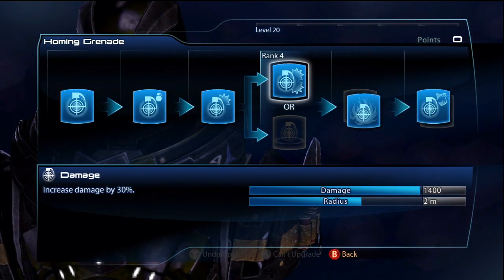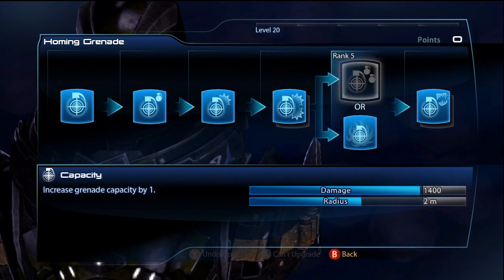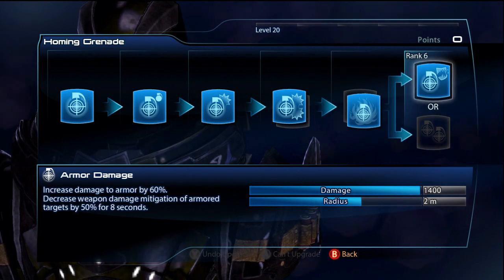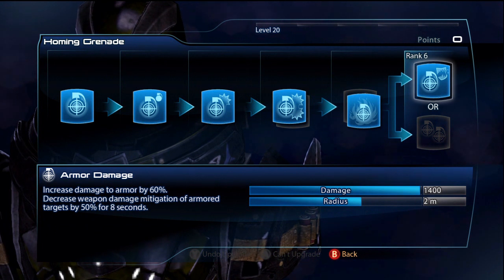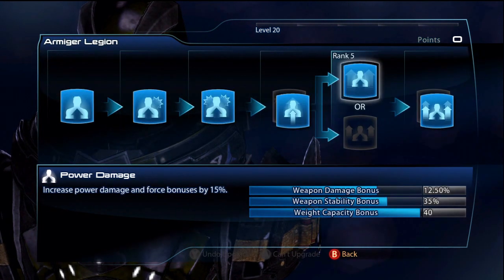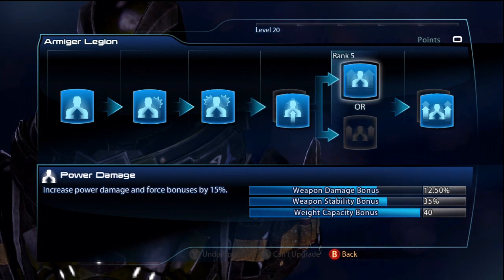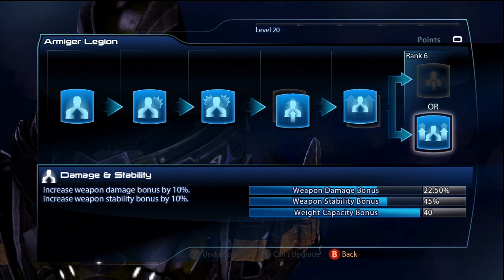Now for Homing Grenades: 30% more damage — I do like that, it is a very powerful grenade. Fire damage just adds DPS and I think can give you fire explosions, and then finally the last one is armor damage — just more damage to armor and it will debuff weapon damage against armor.